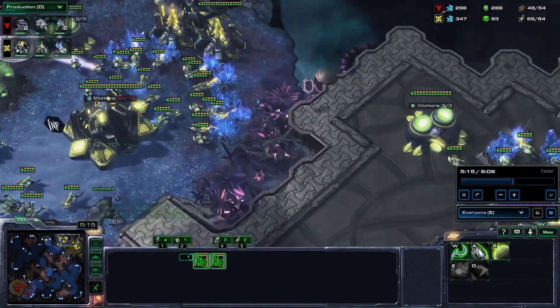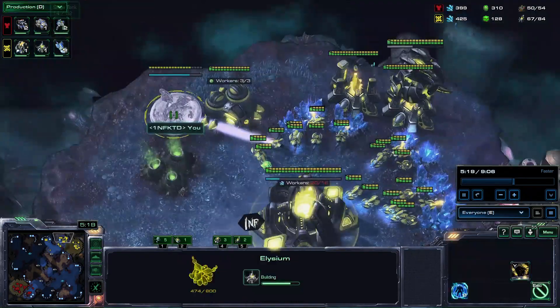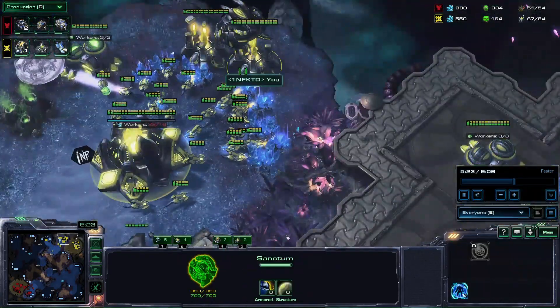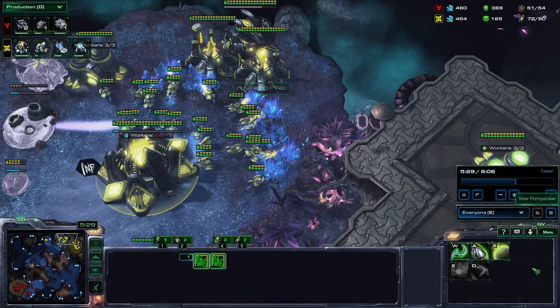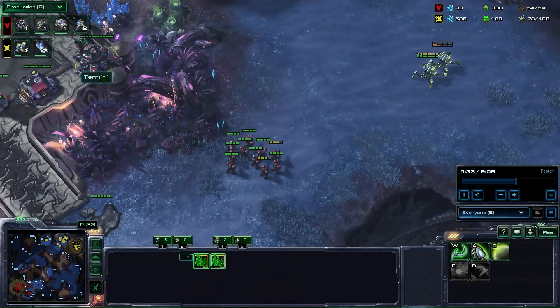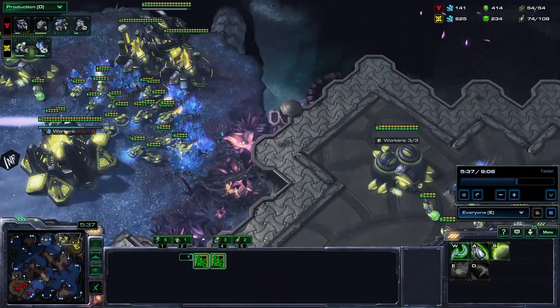Then you start your one-one, so ideally you start your Elysium and then start one-one before you start your dampener. Because dampener doesn't take as long — one-one takes much longer to research. So you start that first, then start dampener, and then move out when all of those upgrades have been completed.